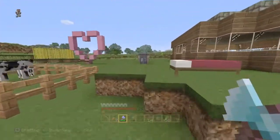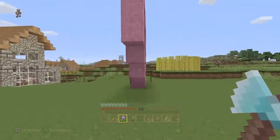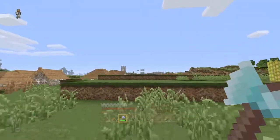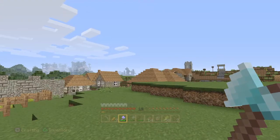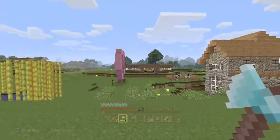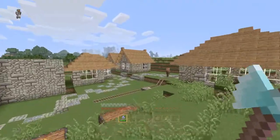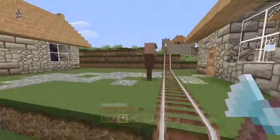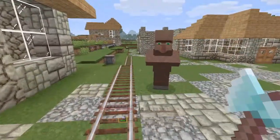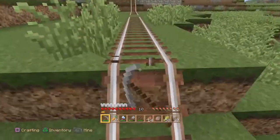I'm still a little bit undecided about what to do with the building over there. I've demolished just a little bit of the old village, so now the villagers down here have got six buildings. As for the breeding, they don't seem to be making any progress - I haven't seen any baby villagers wandering around. Even this guy seems a little bit confused about what he's meant to do. Actually, while I think about it, let's just get rid of this rail because it's no longer needed.